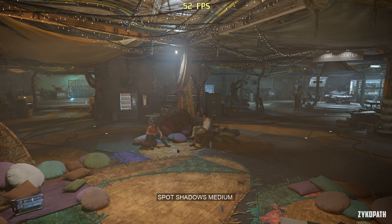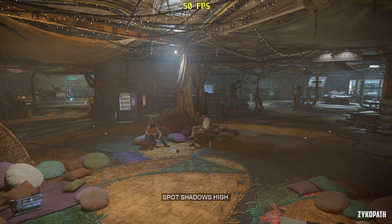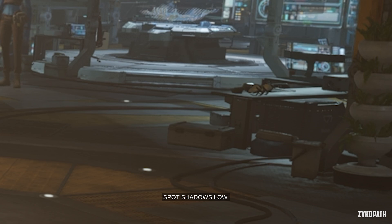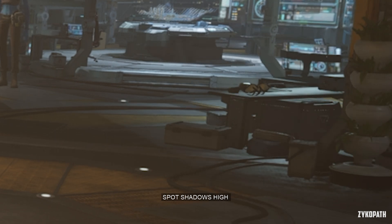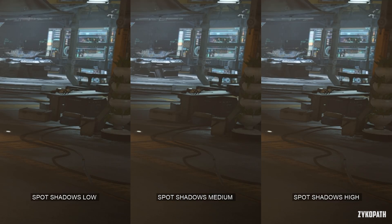The spot shadow setting may possibly be broken, as I found the medium setting to be more consistent over the high setting. There are areas where the high setting seems to miss adding shadows, so it looks as flat as the low setting. Just use medium for the best image quality and performance for now.